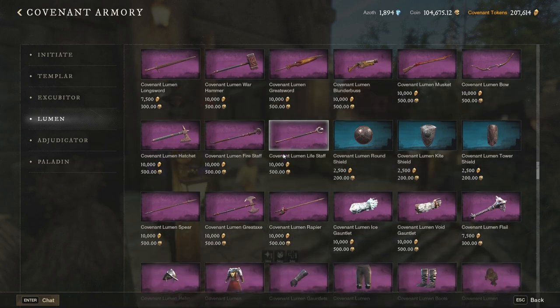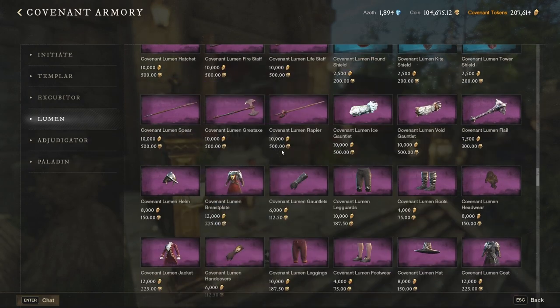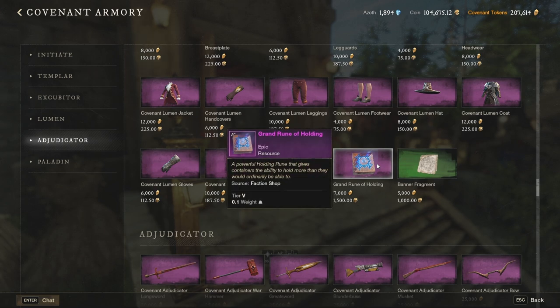Now we get to the last two ranks: Adjudicator and Paladin. Here we can talk about the grand rune of holding, because this is the one you want to get. It is used in many recipes, and the recipes are of course for higher level items. A good example is the golden storage chest. On existing servers, quite a lot of people have that furniture recipe, and they can craft you a storage chest which increases the capacity of your storage in any city by 1050 kilograms. To craft this chest, you need this grand rune of holding.